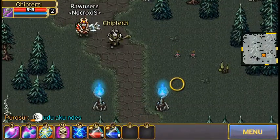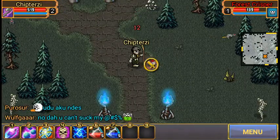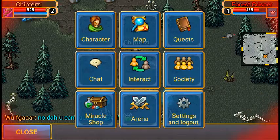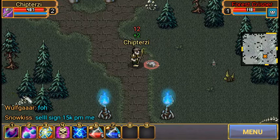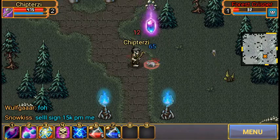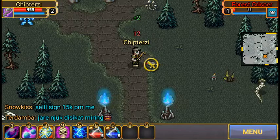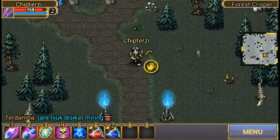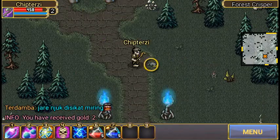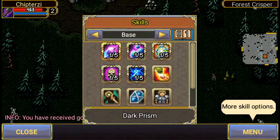Oh look at that guy — he's way up there. All right, we're going to use some magic on this guy. Let's take a look at our actual skills, but let's kill this thing first. Bam, bam, one more time — bam, get out of here. I want your spoils. Oh, you got a lot of stuff. I'm going to sell like everything. Let's go to skills.